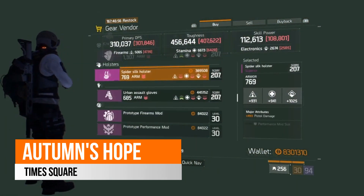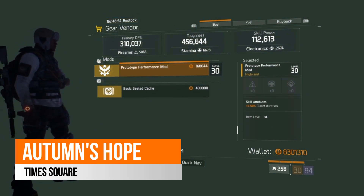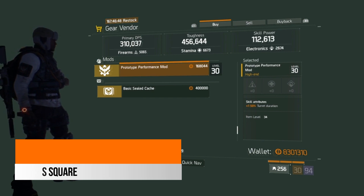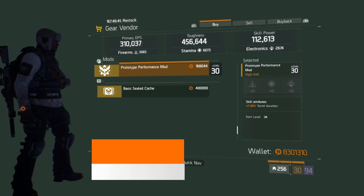Over in Dante's Run safe house this week, there is a prototype performance mod which gives 7.5% turret duration. If you run with a turret and are looking for it to stay up a little bit longer, then this prototype mod is here for you.